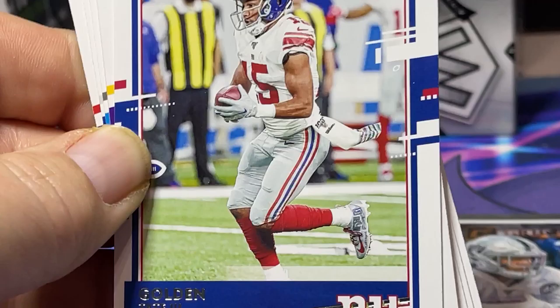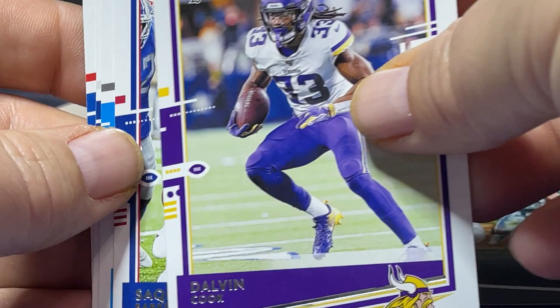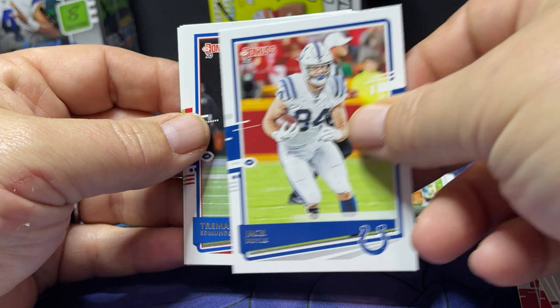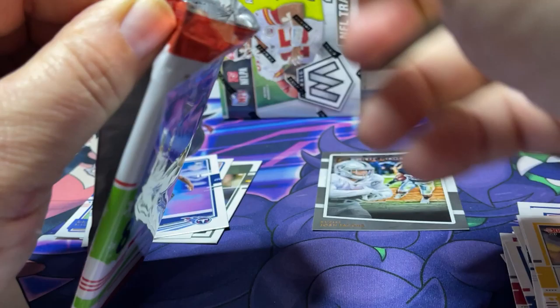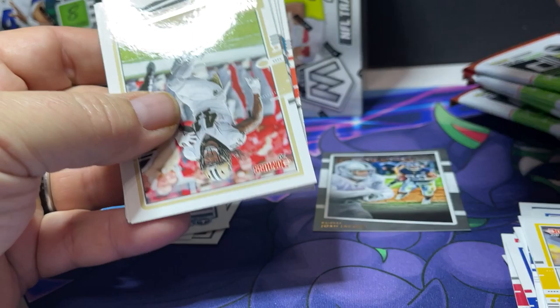Let's go on to the next pack. I'm going to save the Mosaic for last because Mosaic is my absolute favorite product here. Golden Tate, Dalvin Cook, Saquon Barkley — it really sucked for him this year. DJ Moore, Jack Doyle, Joe Edmonds, Terrell Taylor, and Benny Snell.